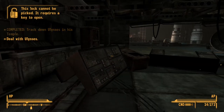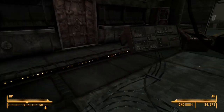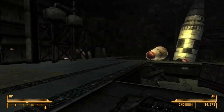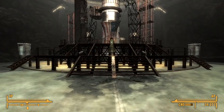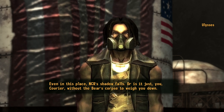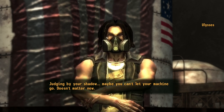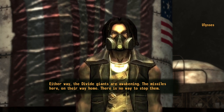Can I access any of these before we go? All of them require a key and there are no keys around here. Even in this place, NCR's shadow falls. Or is it just you, courier, without the bear's corpse to weigh you down? Judging by your shadow, maybe you can't let your machine go. Doesn't matter now. Either way, the divide giants are awakening. The missiles here, on their way home. There is no way to stop them.